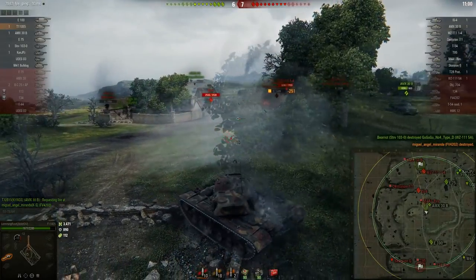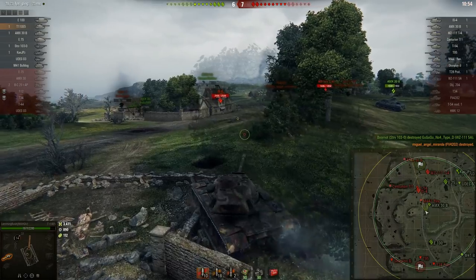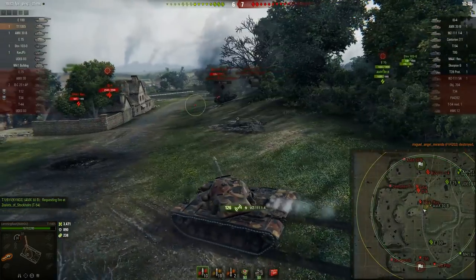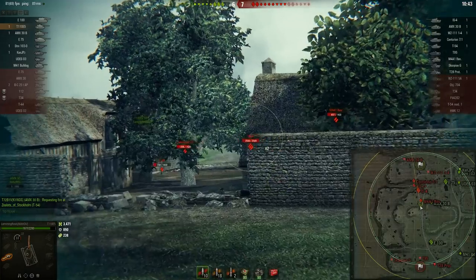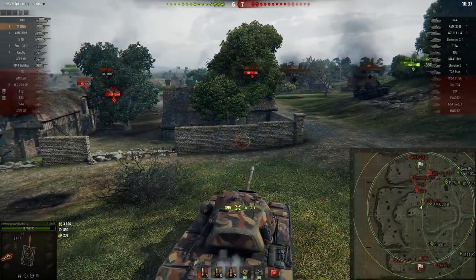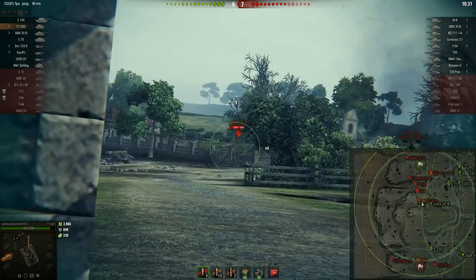We're getting shots on people because we want to prevent them from capping out - that would be a huge problem. Putting shots into the 4202; the WZ111114 is not capping out, so we're not in a huge rush. I'm going to keep driving forwards because I want to get damage. I'm worried the E100 in the south is going to die because if the Scorpion and T95 start to push, they're going to start pressuring me. I want to do that before the E100 dies, but we're not in a huge rush yet.